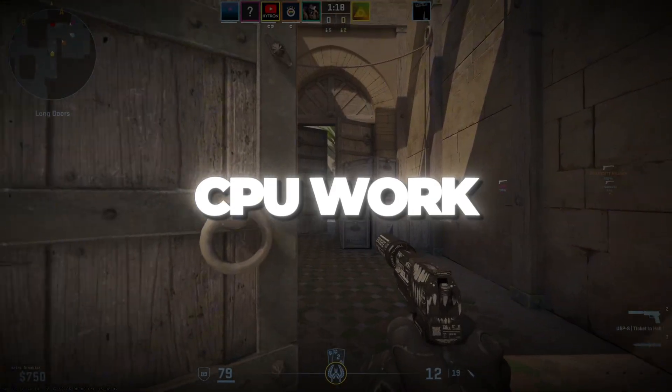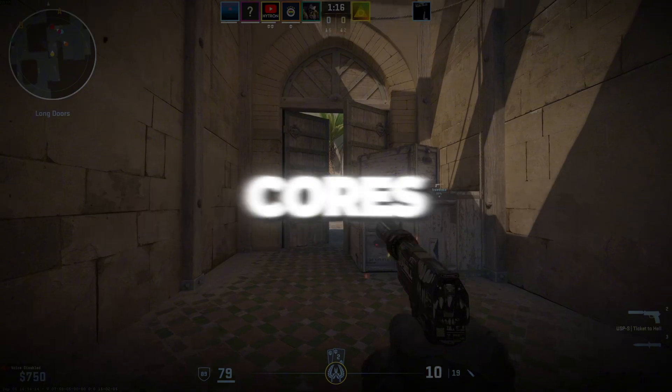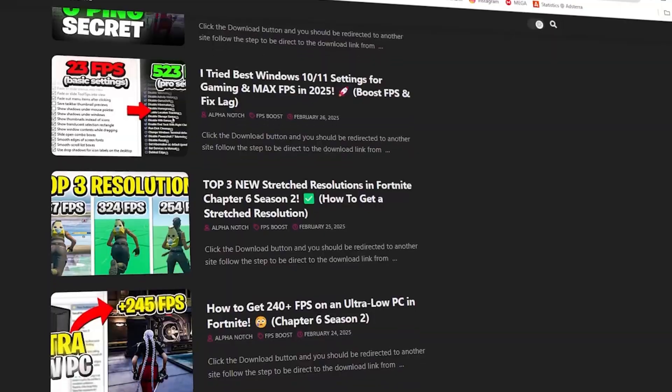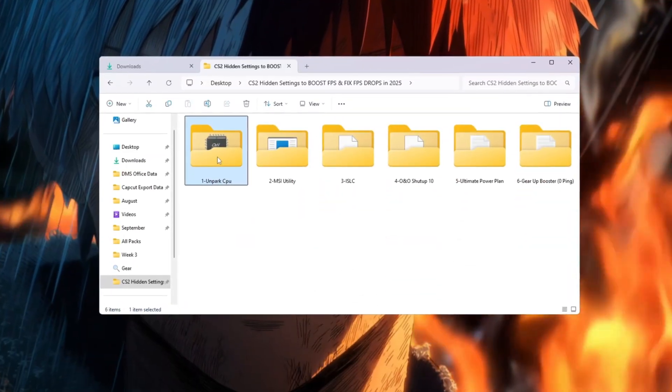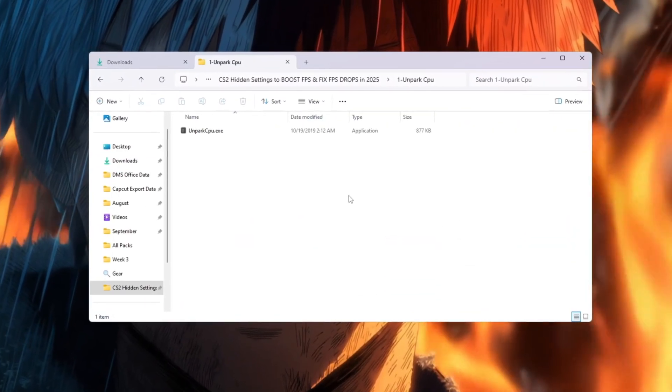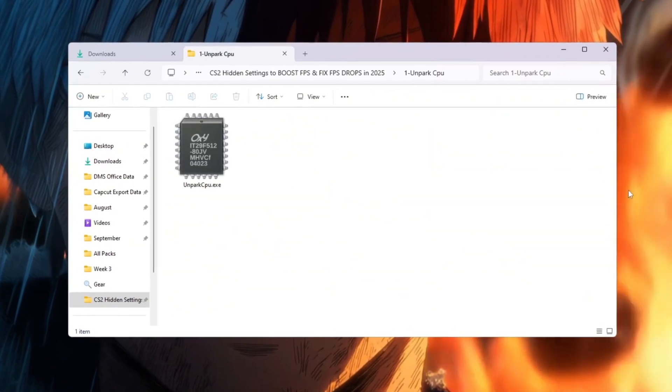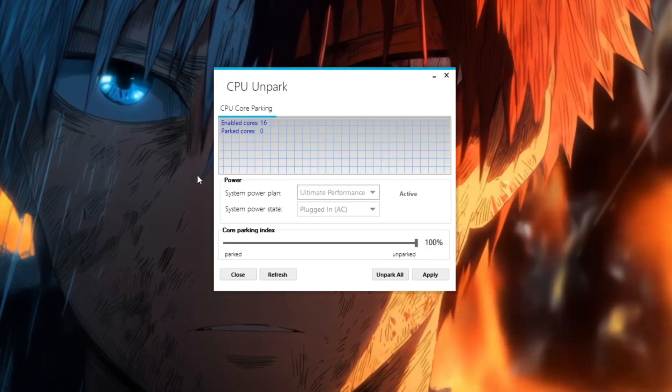Step 2: make your CPU work better by unparking CPU cores. You can download all the files in one pack directly from my official website — the safe link is in the description. Your CPU is made up of many cores that work together to process tasks, but sometimes Windows parks or turns off some of them to save energy. While this can save power, it slows down games a lot.